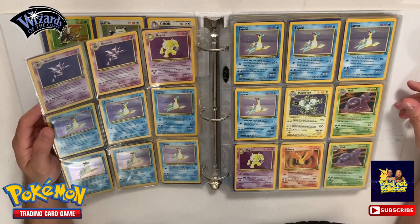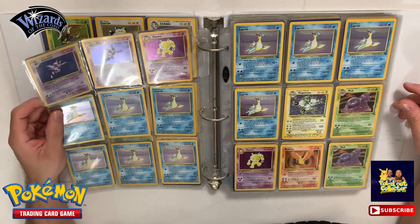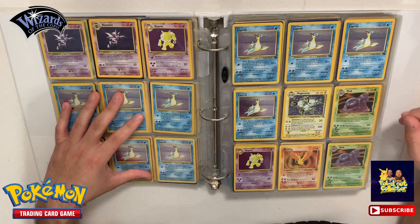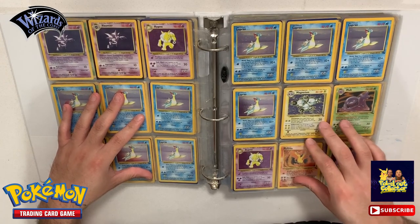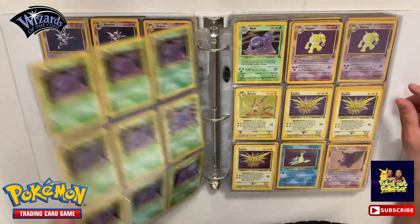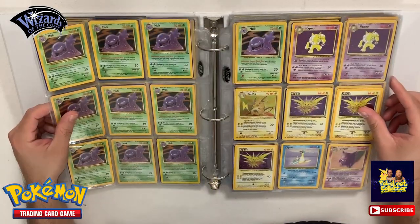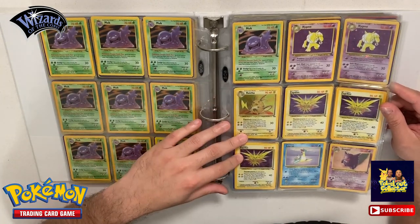We got Haunter, Hypno, Lapras - a couple Laprases over here. We continue with more Laprases and Fossil Magneton. We got a couple Muks over here. We do have a Moltres over here - it's a little damaged, got a little bent. We finish this off with a Hypno. We got a full Muk page - about twelve Muks. Another two Hypnos over here, a Raichu, a couple Zapdos, and a Lapras.